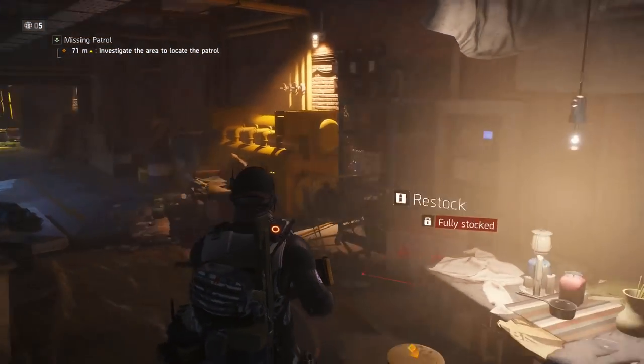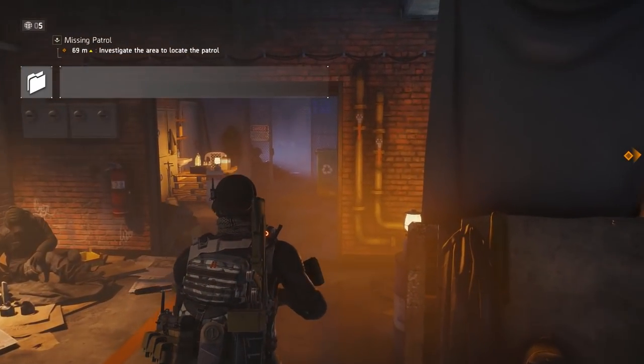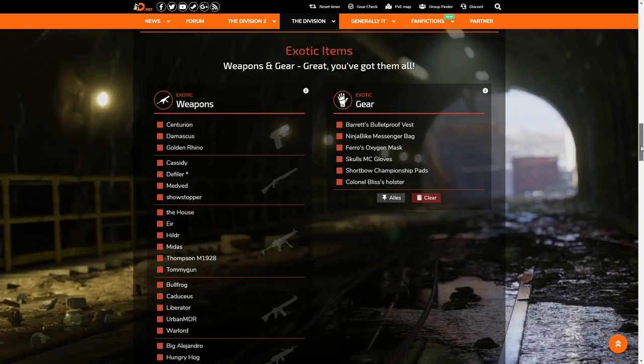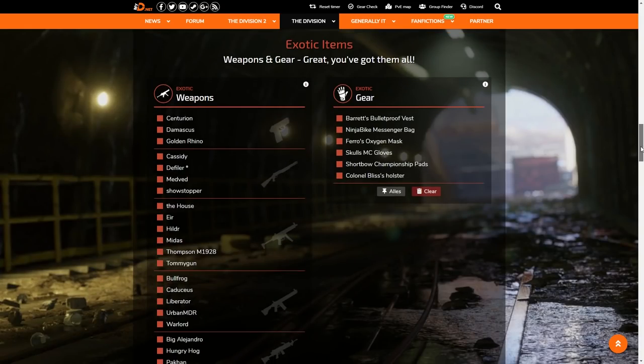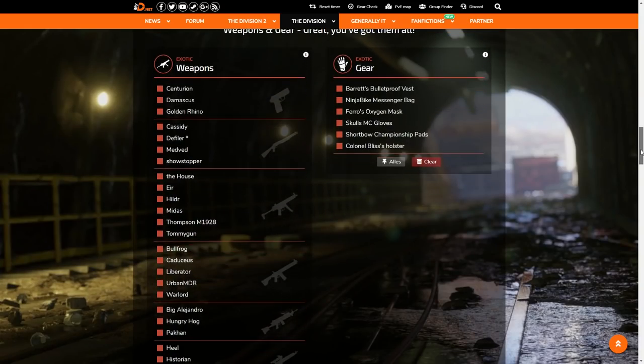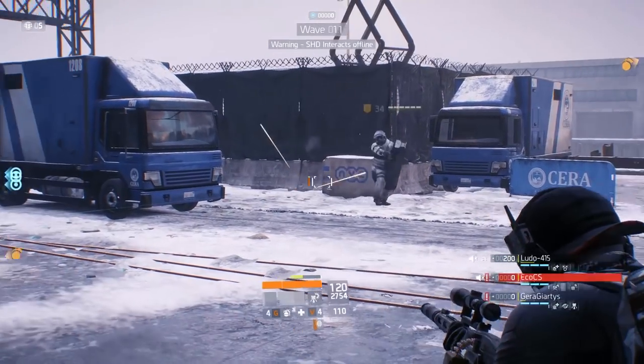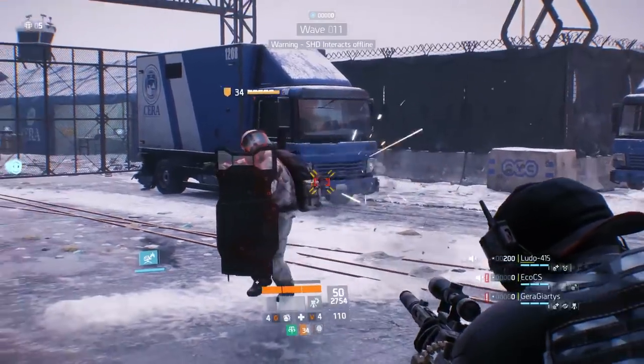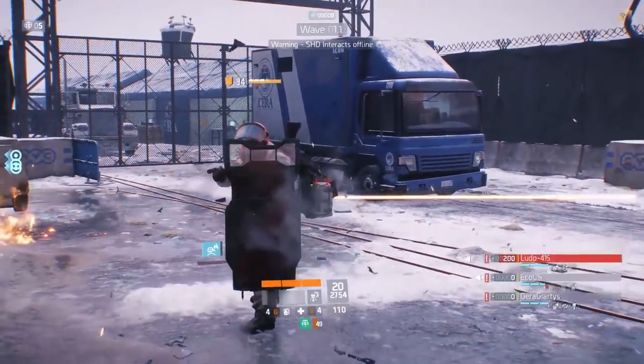However, that's still a lot to keep track of. To help you, MyDivision.net provides an overview of every exotic — you can check the boxes of the ones you already have, giving you a quick overview of your collection. The site is linked in the description. The other exotics, both weapons and gear pieces, drop from missions, named enemies, hunters, caches, and supply drops.